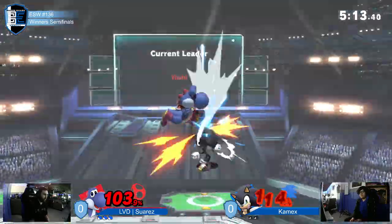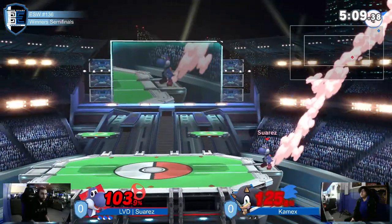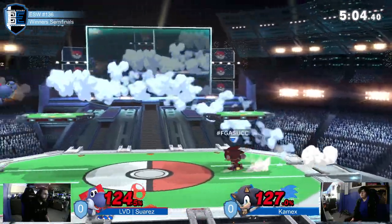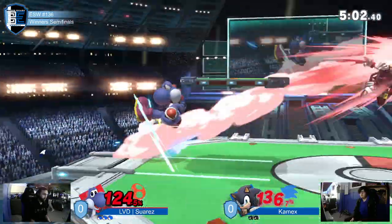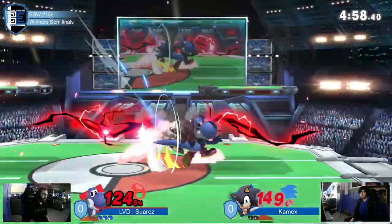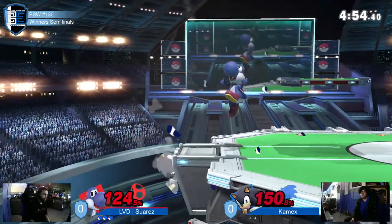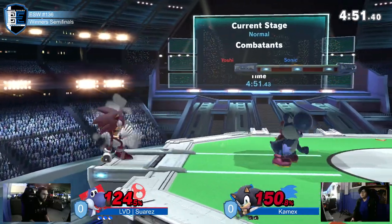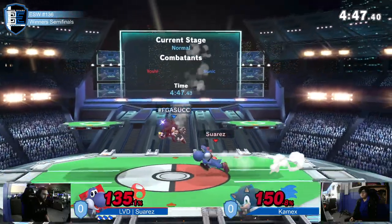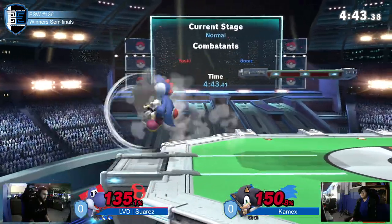He's starting to build up rage — he's at 103. Back air doesn't kill though, just barely. Up smash won't. Playing it safe. Back air — does it kill? Not quite. Sonic's alive at 150. Suarez just wants to end the stock, saying it's time for Sonic to go away, but he can't quite pull it out. None of it's landing. Back throw will kill.